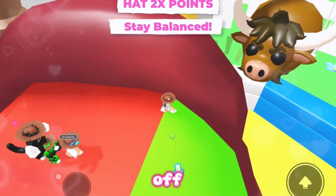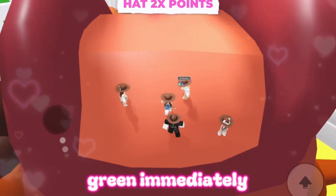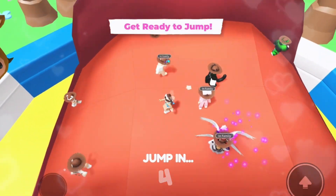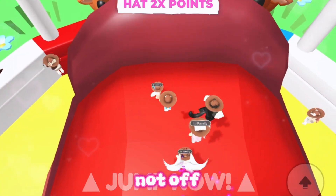When playing the bull riding minigame, be sure to keep your hat on. When it says 'stay balanced,' get on the green immediately. And when you have free time, just walk around and make sure your hat is not off.